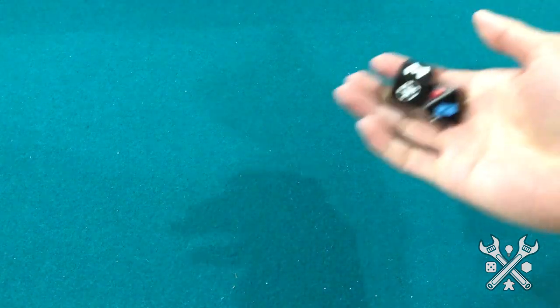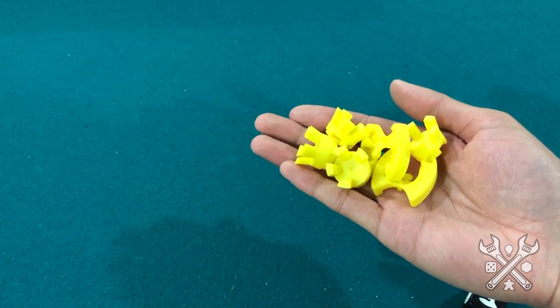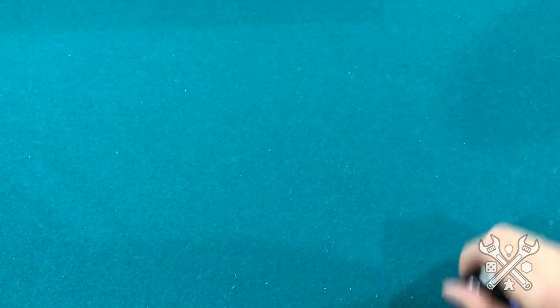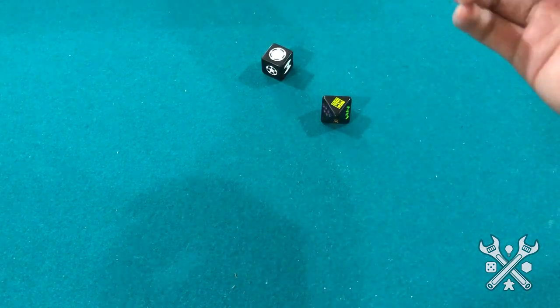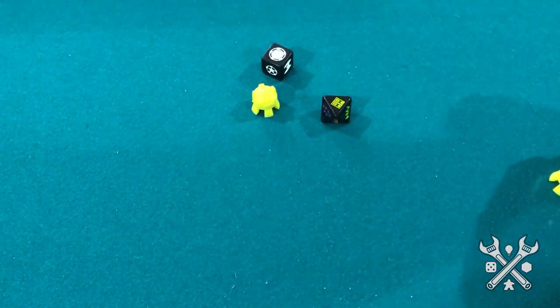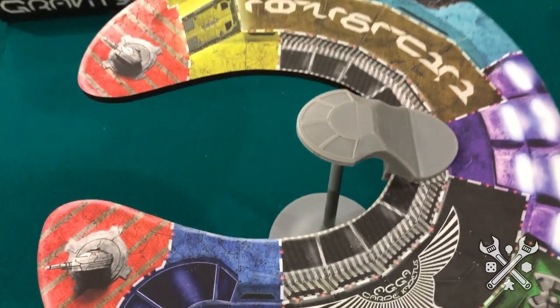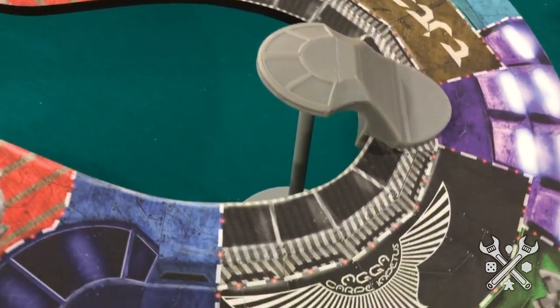Another popular type of dexterity is balance, and Gravity Warfare is quite the test of it. We're going to try to place all of our pieces onto a space station without getting it to tip over, or just trying to outlast any of the other players. We'll roll two dice to determine what piece we're going to place onto the station, as well as what area. The self-balancing board has different areas devoted to each of the colors present on the dice.